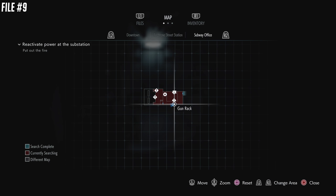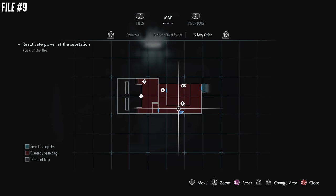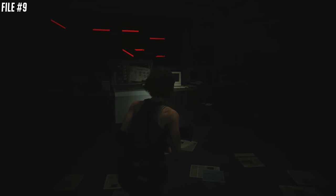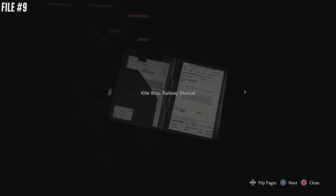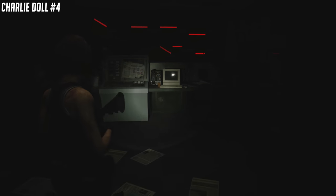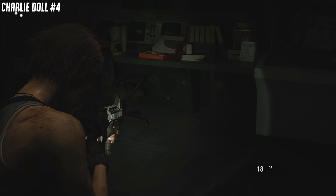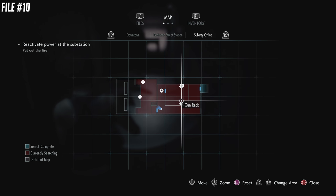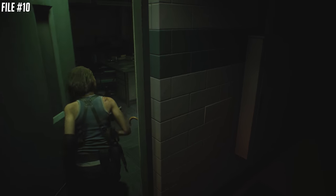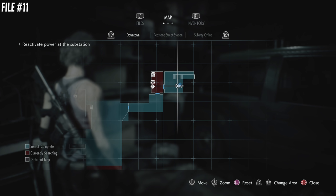There's the weapon upgrade. File number nine is going to be in the subway office. You're going to see there's a gun rack with a shotgun in a side room, but you're not going to be able to access it yet. Go past it and pick up file number nine, then Charlie Doll number four. There will also be a locked safe there that we'll get later. We're then going to go to the room where the shotgun is — there's a hose there as part of the story. Inside this room on the desk is the subway employee's memo. We'll come back for the lock and the shotgun.